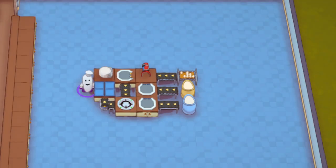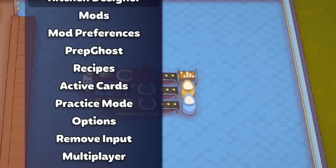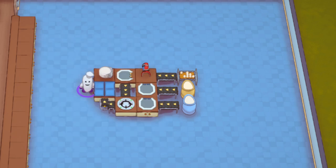Let's go back out so you can get the full view again. Very straightforward. I'll go to the card and show you what the card actually says. This is American Breakfast — it makes pancakes as a main. The recipe is: flour, egg, sugar, and mix, then portion, cook, plate, and serve. Customers can order up to three pancakes in a stack. Your prep stations can hold one per slot, so you can have four in this. You could link more of these together if you wanted to — another grabber here, another prep station here. You could really rig this up however you want.